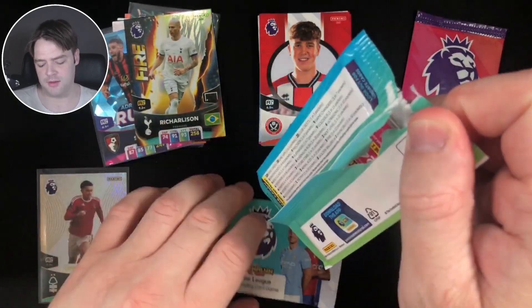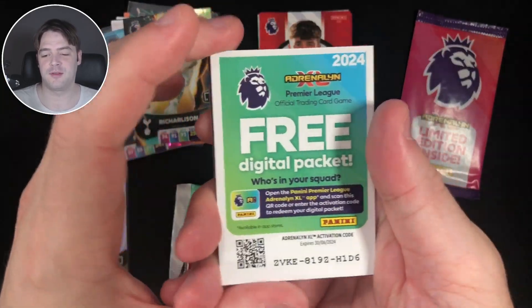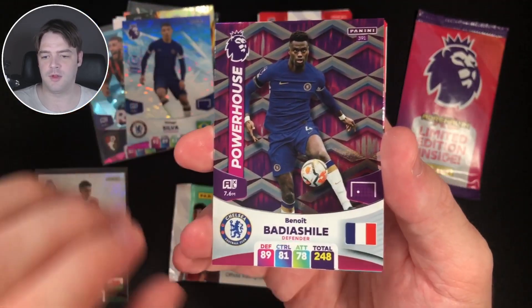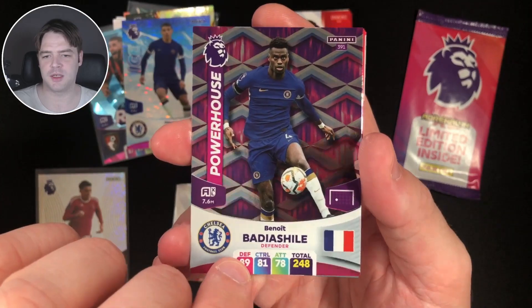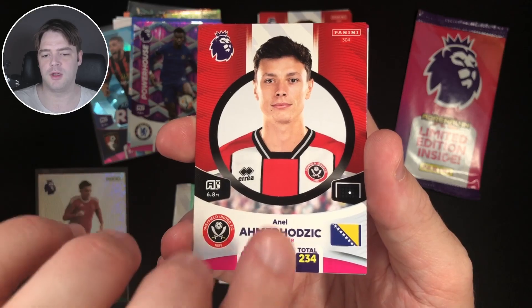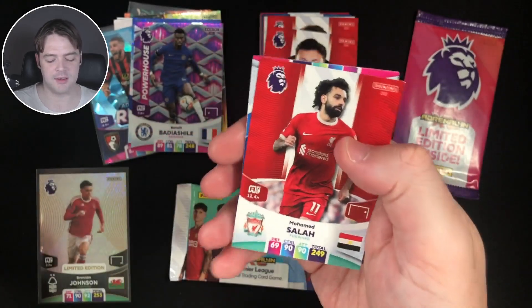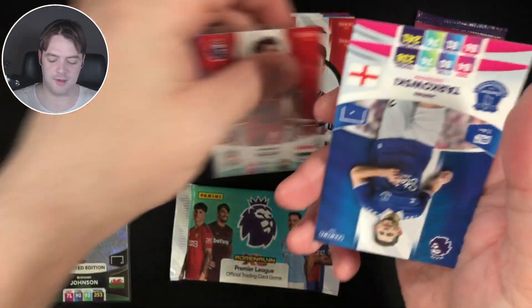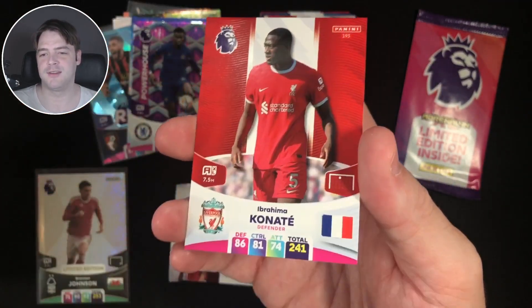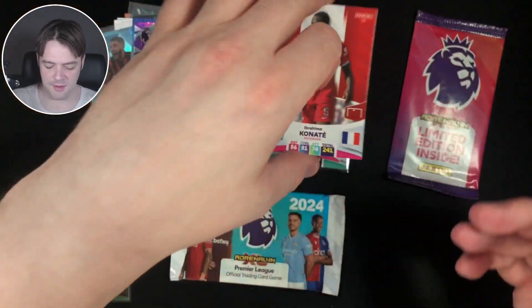Pack number 6. Code card. We have Thiago Silva Ice for Chelsea — I'm not a fan of the ice cards. We have Benoit Badia Shield Powerhouse for Chelsea. We have Anil Achmedodzic for Sheffield United — that's a really hard name to say. We have Mohamed Salah for Liverpool, nice, he's getting a sleeve. And James Tarkovsky — actually that's Everton, not Liverpool. We have Ibrahim Oconaty for Liverpool — not bad.